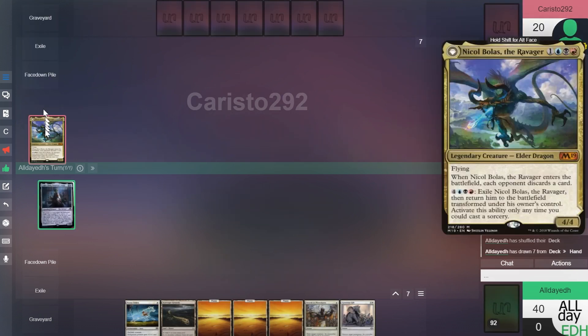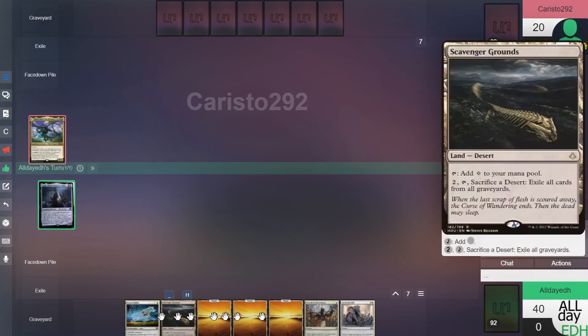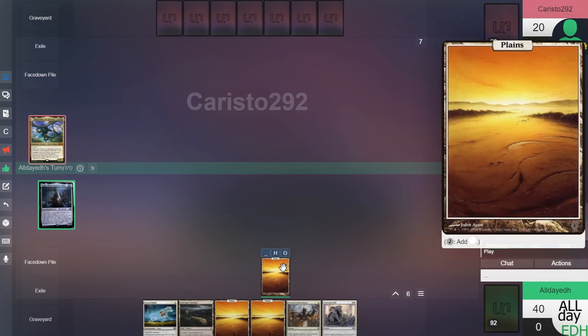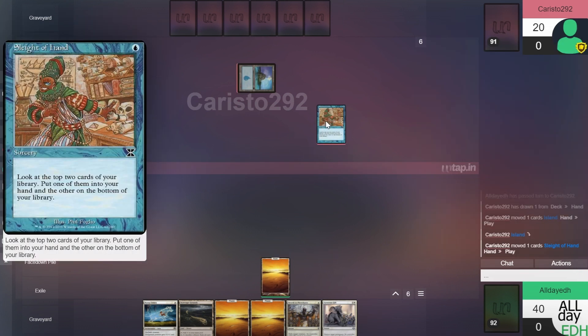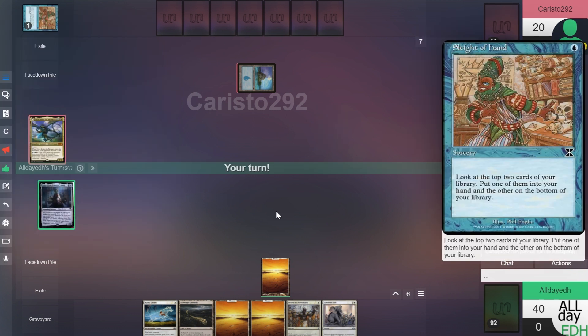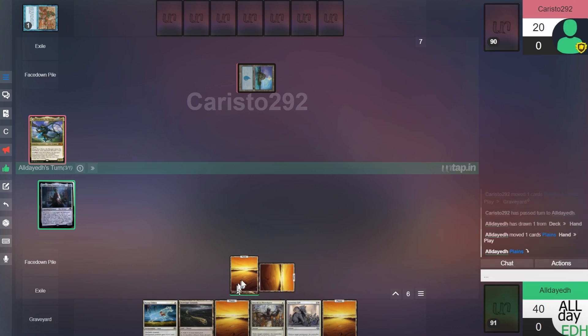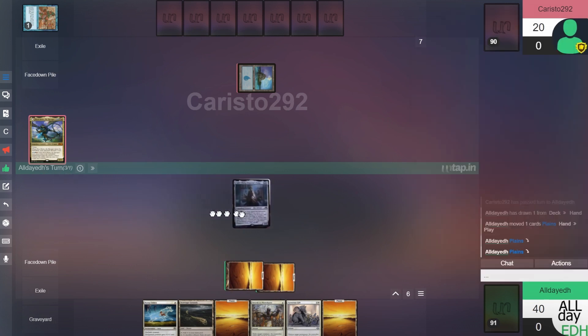Second game here. The opponent's playing Nicol Bolas the Ravager. We drew four lands, we'll keep it. Go ahead and play this Island and pass. Opponent plays a Sleight of Hand. Untap, draw — we're drawing more land, not good right now. But we will play Lightpaw's and pass.